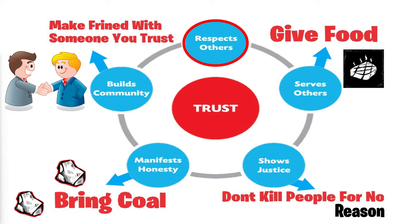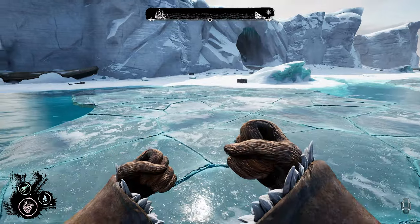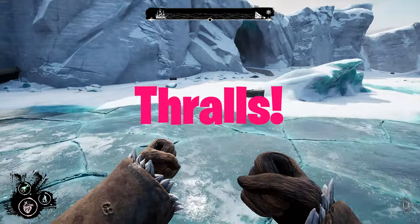The most important thing is to respect others — without that, nothing else will work. Share your resources with people you trust and needed. Announce to everybody your role and the amount of coal you're putting in. Build a community, make friends with someone you trust, and make sure to give a valid reason for attacking someone you don't trust. Have trusted friends around you for support.